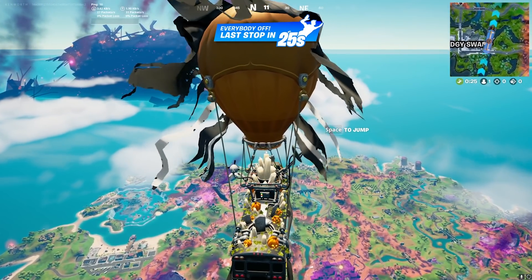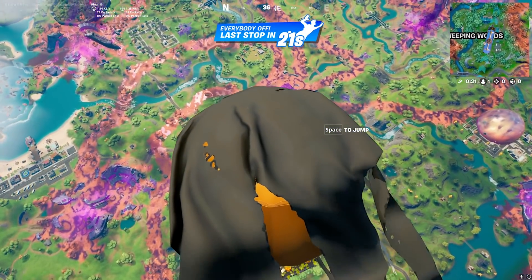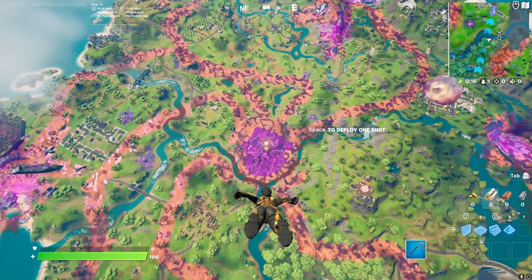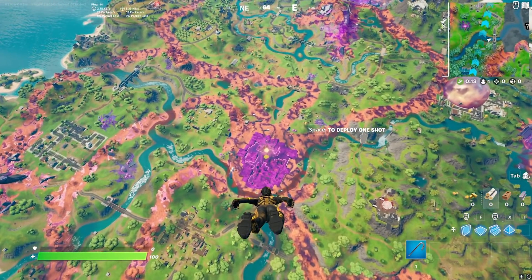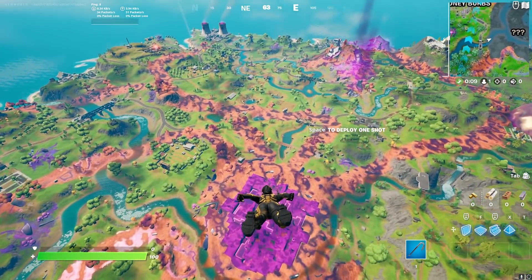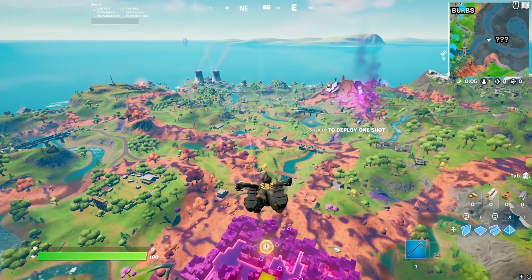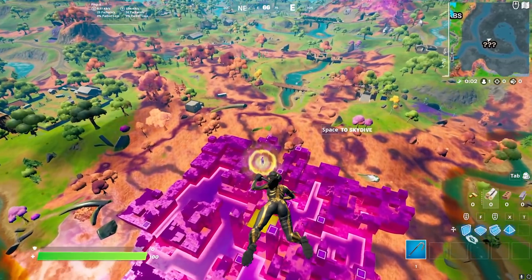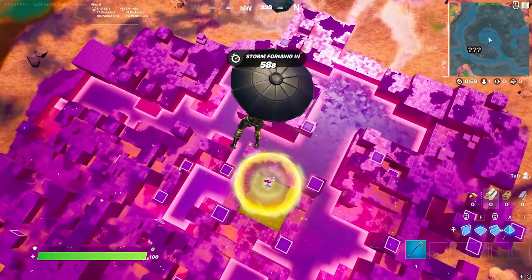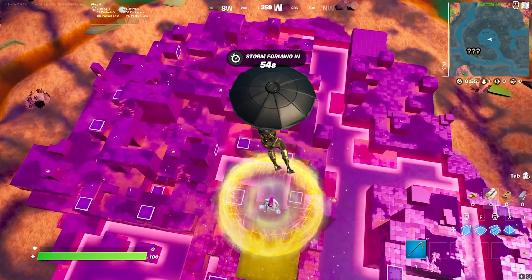All right, let's check out the island and some of the new stuff. We're gonna look at the Convergence with the new Cube Queen — she's actually floating right in the middle. Look at that golden cube! Here is the Cube Queen, guys. We got a lot of new stuff added today in the update and we're gonna take a look at pretty much everything, so stick around.